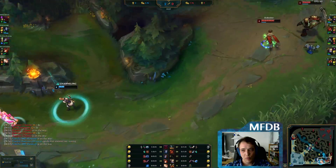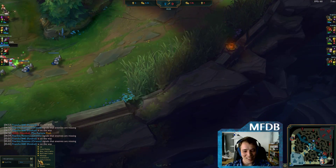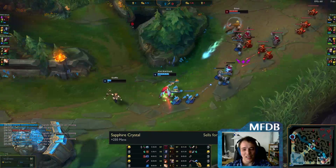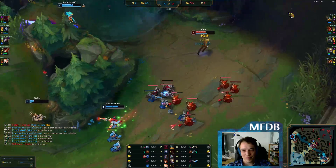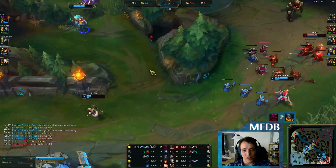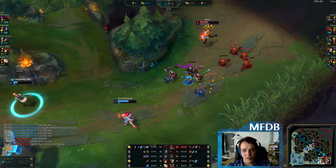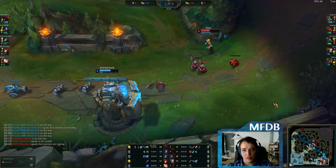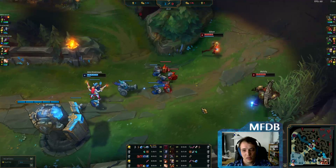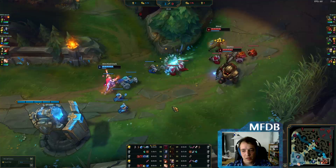The Kindred is on her way as well. Blue team should definitely retreat. It's quite a consistent source of DPS in the early game from that minion wave — you don't want to gank in big minion waves anyway.